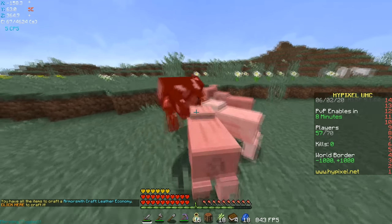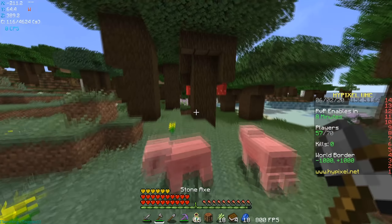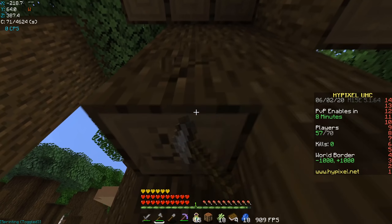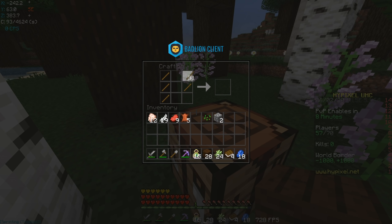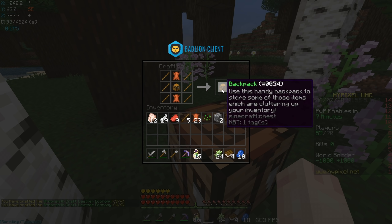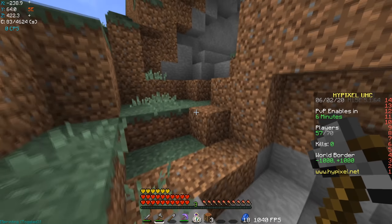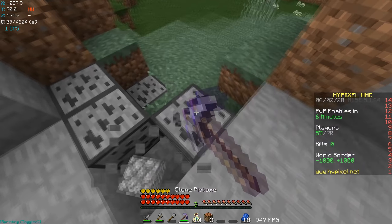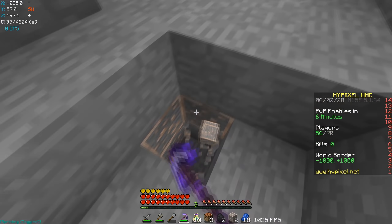I'm going enchanter kit. To craft an enhancement book you need three bookshelves, three bottles of enchanting, an iron pickaxe, an iron axe, and an enchant table. It's honestly not too bad — I just have to get two diamonds for the enchant table, but I basically have everything else right now. Luckily I found those cows so I can dupe this leather. I also want to try and get shears so I can shear the sheep and get a bow, but I'm not seeing any iron.